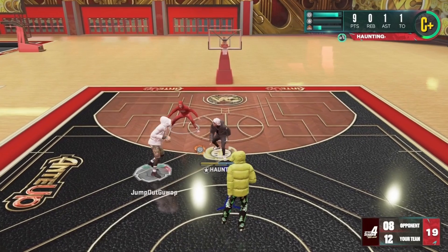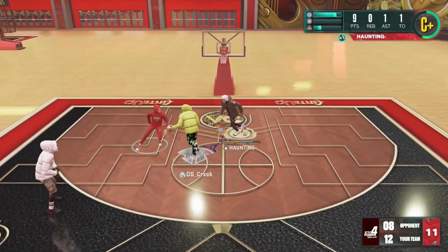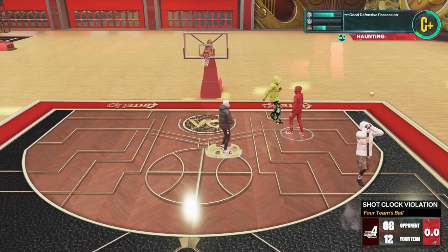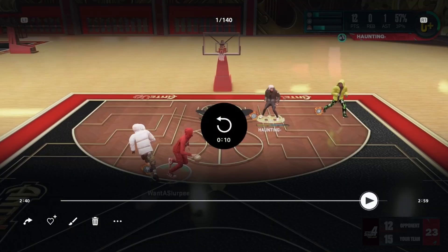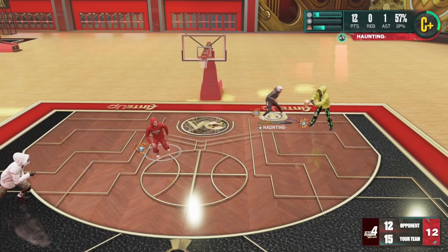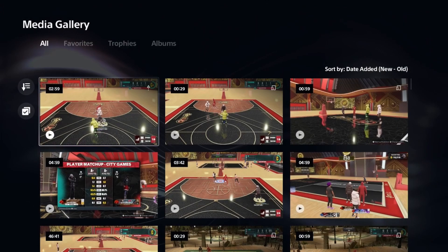Let me show y'all this defensive strategy one more time. As you can see, I'm immediately on the right side of him, playing the right side super heavy, and it just forces him to pass every single time. I'm stopping him at least half the times he goes to the paint and forcing him to pass the ball out. Another shot clock violation. As y'all can see — playing the right side heavy, forcing him up the middle. Look how I just cut off the baseline and he's forced to pass once again.